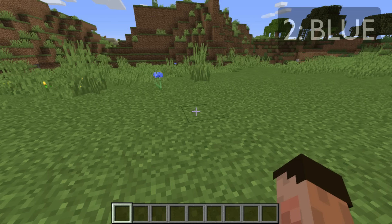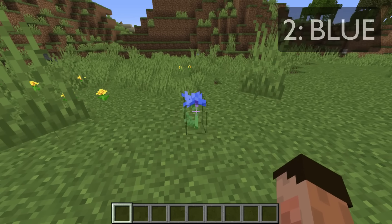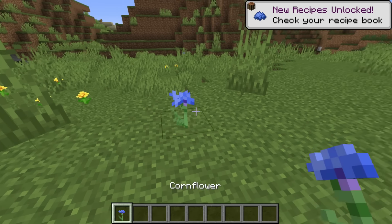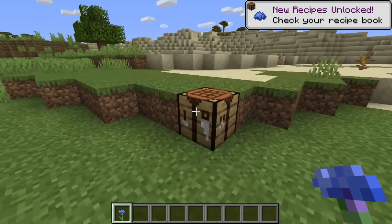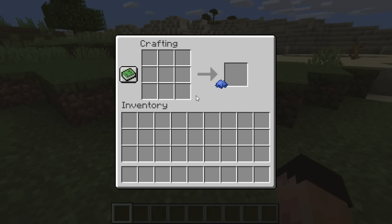The next dye on the list is blue, and there are two ways to get blue dye in Minecraft 1.14 and above. Below 1.14, there is only one way. The first is the new cornflower that came out in 1.14 — literally shove it into a crafting table and you can get blue dye.